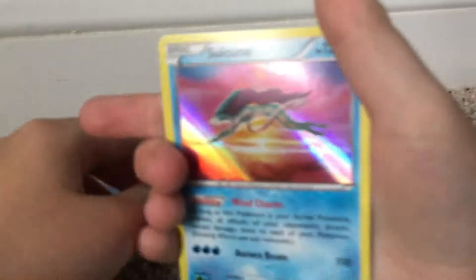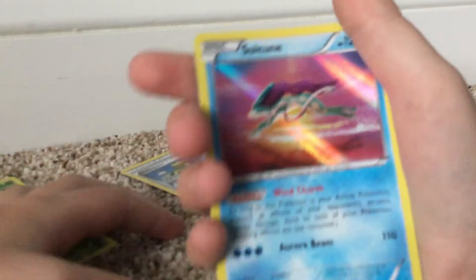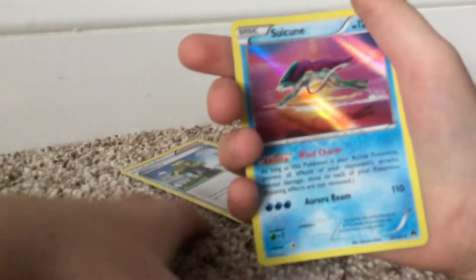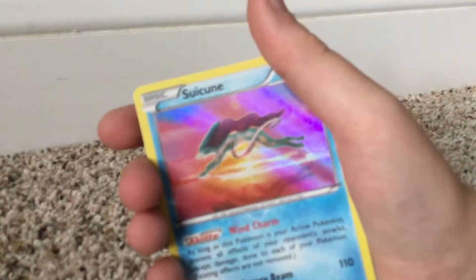Oh, that's sick — a hollow Suicune, look at that! It has Aurora Beam and Wind Charm ability. That's actually pretty good — so if you get that code, good job.